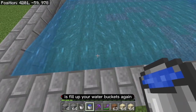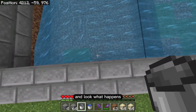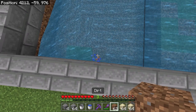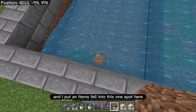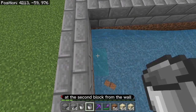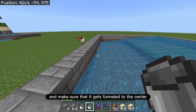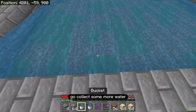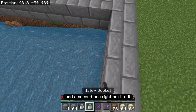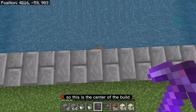Fill up your water buckets again and place one in the corner. Notice this spot doesn't have flow — if items fell here they'd get stuck. So place another water bucket at the second block from the wall to eliminate any blank spots and make sure everything gets funneled to the center. Do the same for the other side: place one in the corner and a second one right next to it. Now the water funnels into the two center blocks.